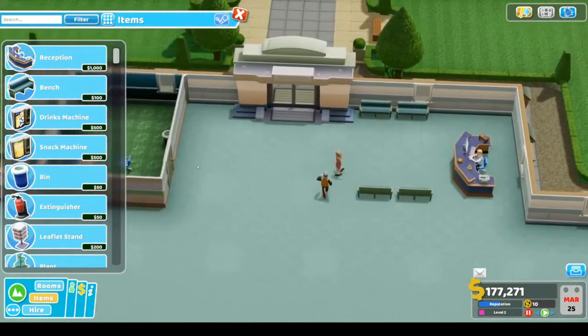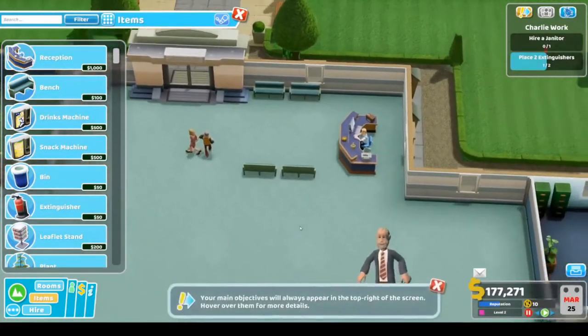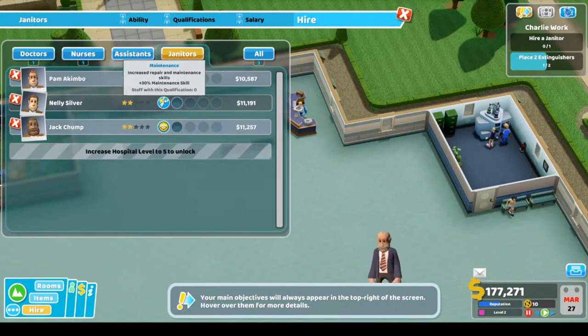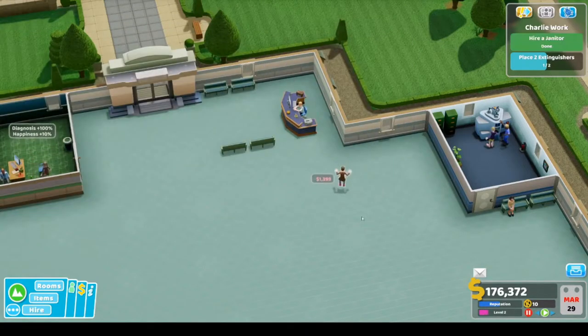We've got some expensive machinery, so we should think about looking after it. Machines deteriorate with use and will need repairing from time to time. If a machine falls into disrepair, it can be a fire hazard — fires are generally bad for business. Let's hire a janitor to maintain machines. We're ahead of the game because we already put a fire extinguisher in there. This janitor is good at maintenance — let's get them.